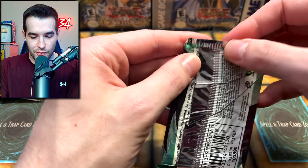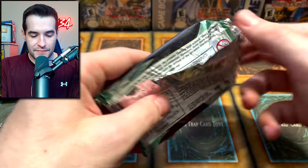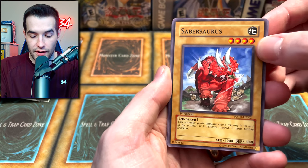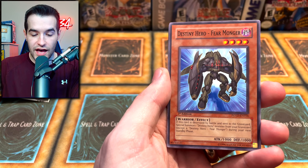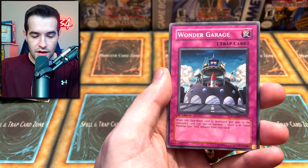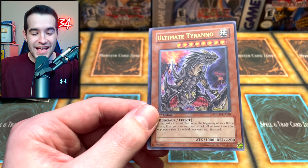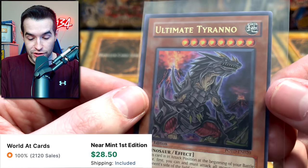Still five packs remaining - let's go with Power of the Duelist first. This one's a little bent up, definitely need to open this one. This pack has seen better days - maybe right when it was printed was better days. Can we pull an ultimate rare? We already pulled an epic ultra rare. Sabersaurus, Black Stego, Defender Blade Master - three Destiny Heroes in a row - Fear Monger, Paths of Destiny, Orbital Bombardment, Wonder Garage, and Ultimate Tyranno ultimate rare! We started with the super rare version and ended with the ultimate version.